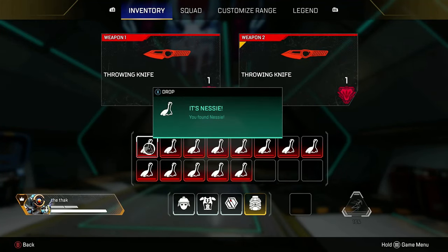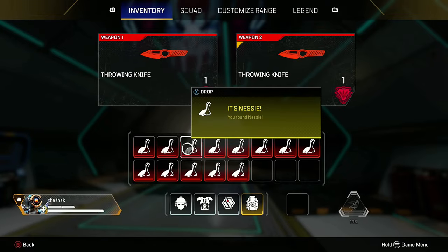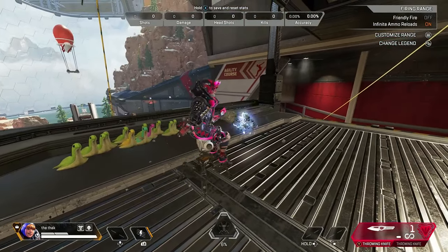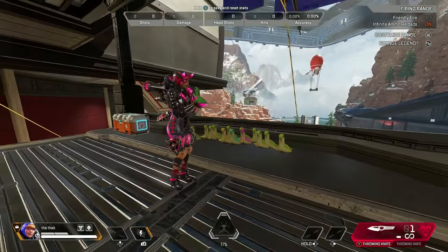Hi friends, there are a bunch of hidden Nessie easter eggs in the new firing range that dropped with Season 17 of Apex Legends. I've put together this video to show you exactly where you can find all these Nessie easter eggs. There are 13 Nessies to find in total in the firing range.